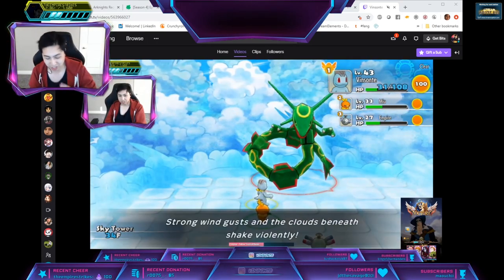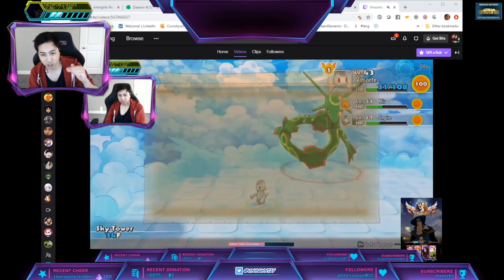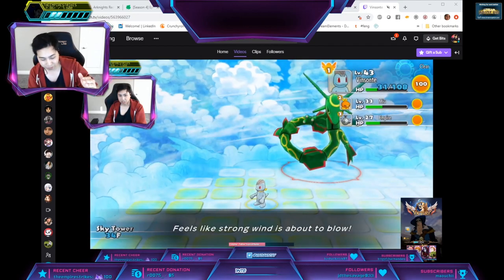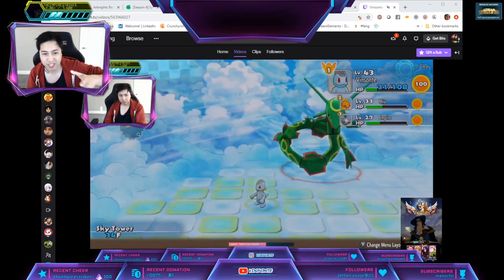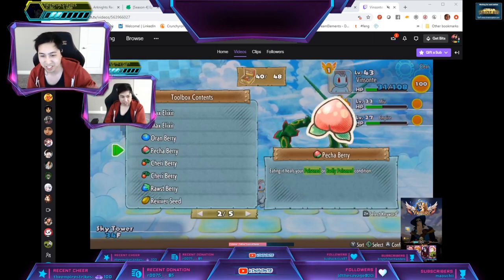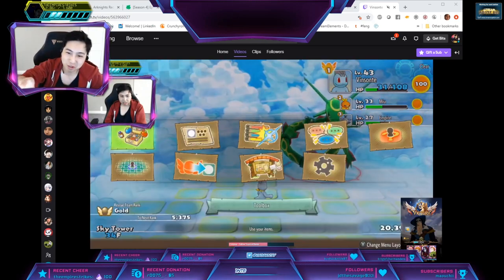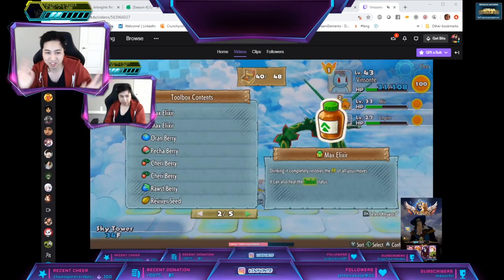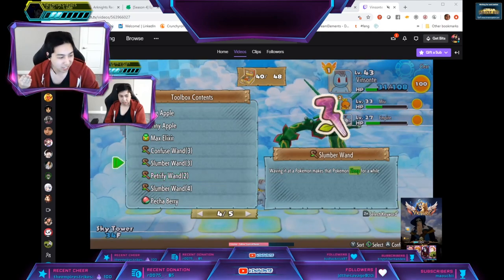There's a timing where you put him to sleep, get a few attacks in, and then during that window he wakes up and does one attack before you can use another item. Here you can see I was looking for a Roll Call Orb — he used Gust and separated all of us.